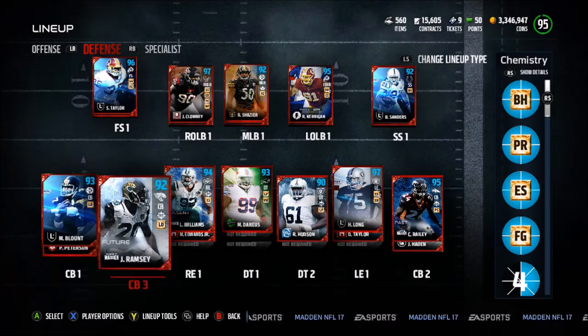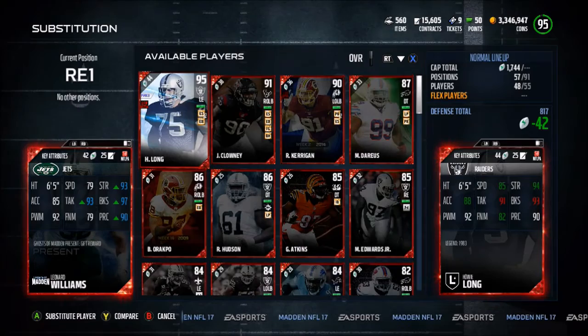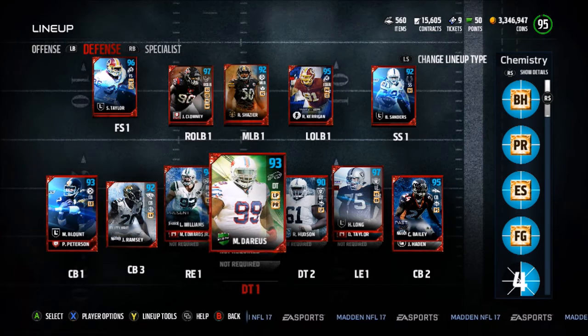At the corners we have Mel Blount, Jalen Ramsey in the slot, and Champ Bailey at cornerback number two. Leonard Williams just came out today — 94 overall with chemistries, 97 block shed, 93 tackle, 93 strength. That card is a beast.